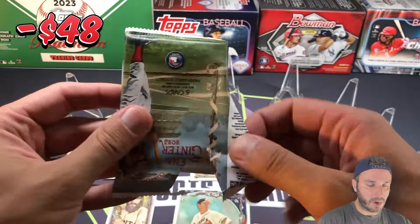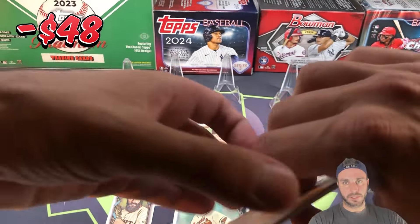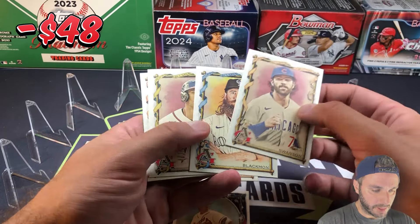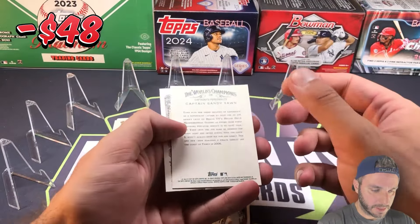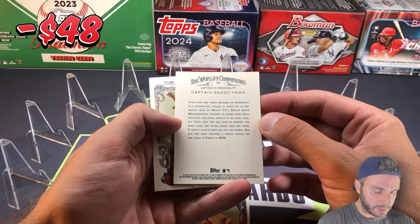I've never pulled an auto or a relic out of this product — I haven't opened that much, so keep that in mind. But I still have never pulled even one. Dansby Swanson, Charlie Blackman, Matt Olson — we have somebody here: Captain Sandy Yawn, TV personality.